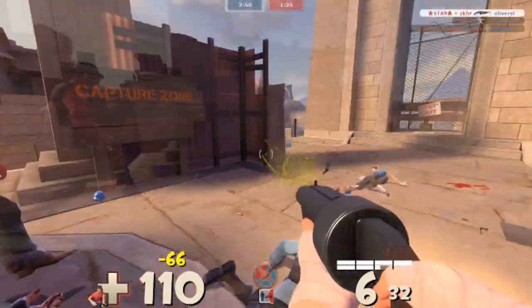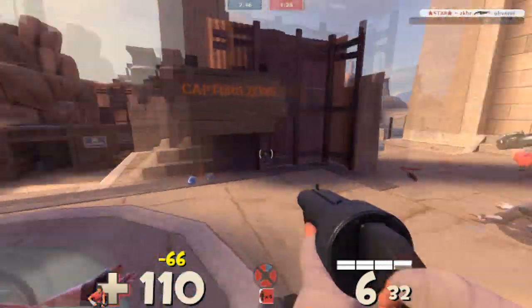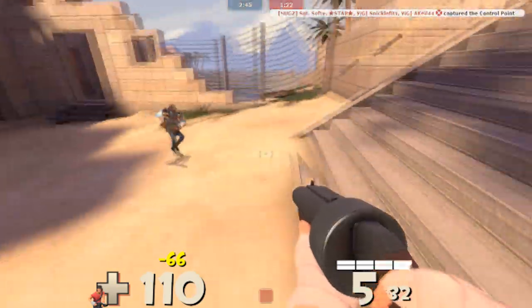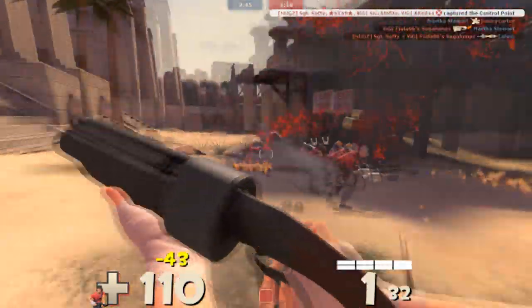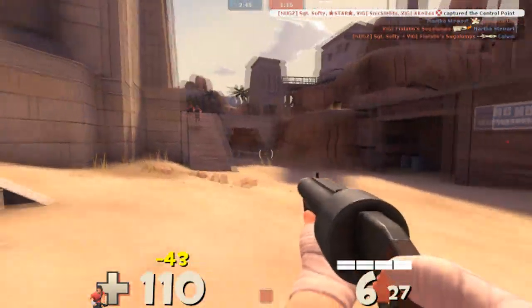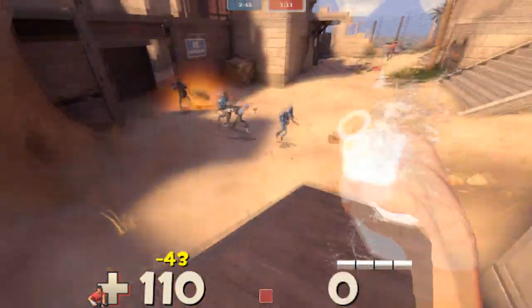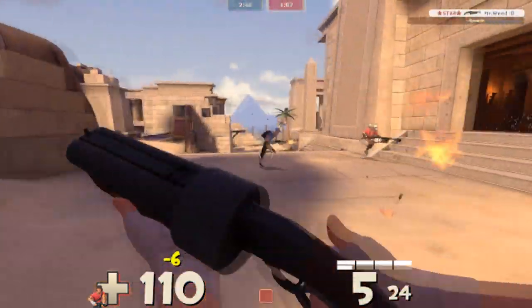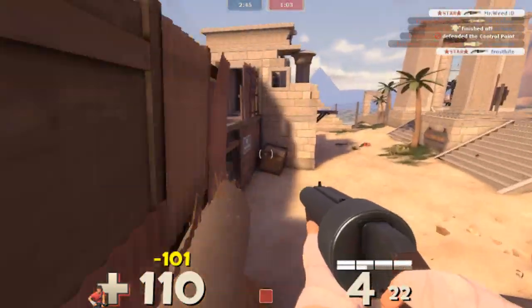Teams that have medics on their teams usually win this map considerably more easily, because there are not too many health packs spread around. The ones that are around, you have to run pretty much all the way back to your spawn to get them, which keeps you off the point for way too long. Definitely if your class has an option to heal yourself or increase your survivability, definitely have it on this map.